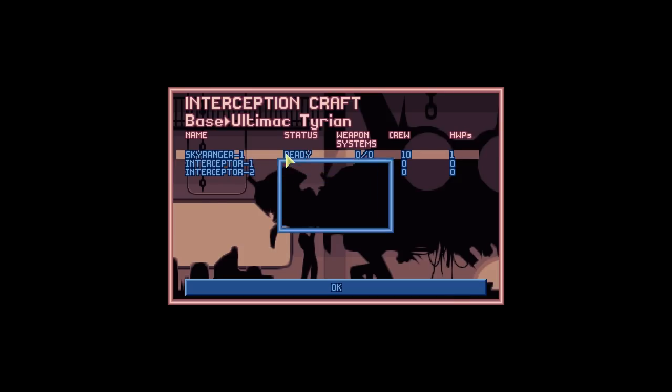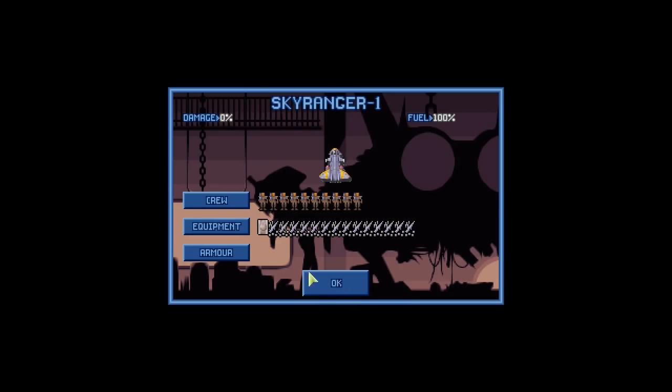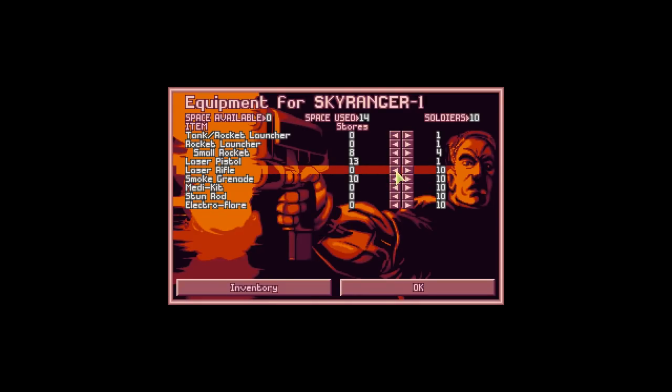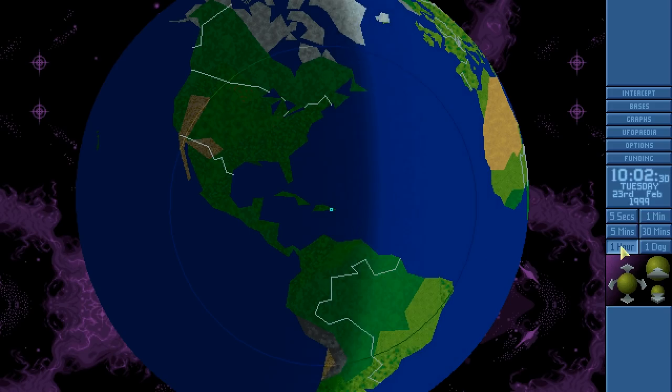We're going to equip the Sky Ranger with the weapons that we have made: ten laser rifles. We're going to remove all but one of the laser pistols, because that laser pistol is for Angel. We should probably also remove one of the laser rifles, because she's not going to be using one of them. And now we just let time advance.